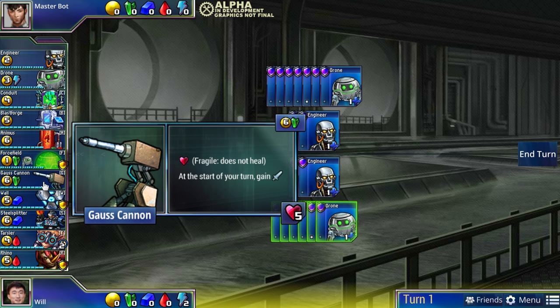So if your opponent has finite ammo, it can take them a lot of time to finish off your green units. Gauss Cannon might not be the cheapest attacker, but it can definitely survive for a long time even if your opponent is whacking at them.